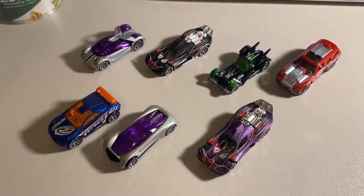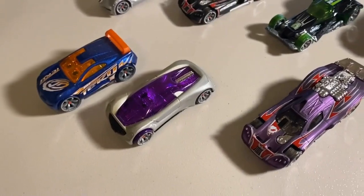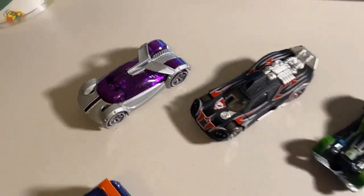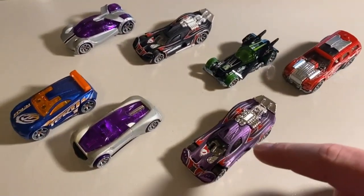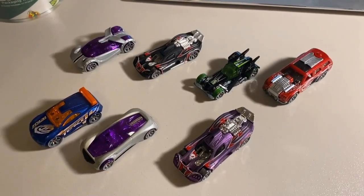Over the weekend, first up was a lot of seven loose used-condition cars — some lightly played, some heavily worn. There was some scuffing on the Iridium and chips on the Spine Buster spoiler. The lot included an Iridium, a Spine Buster, an RDO6, Rolling Thunder, a purple Spine Buster, a Nitrium, and a Drift Tech. Grand total was $49 even to a new buyer.